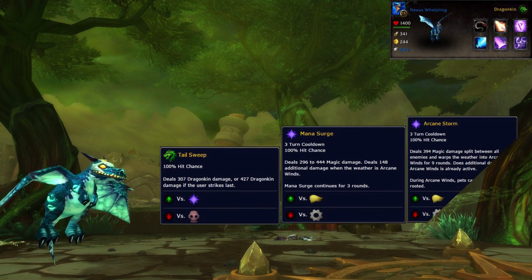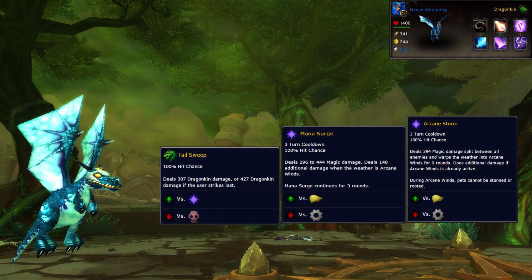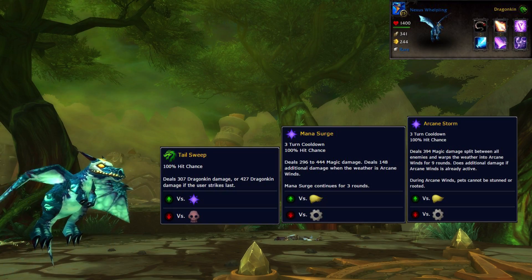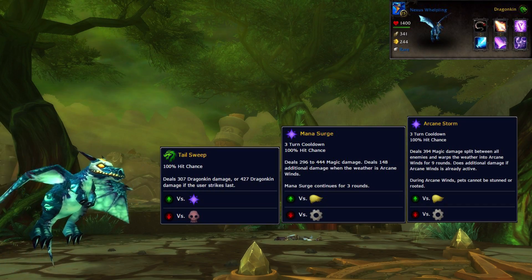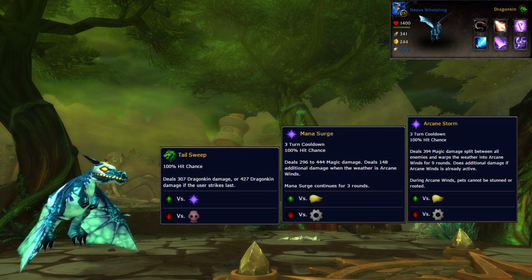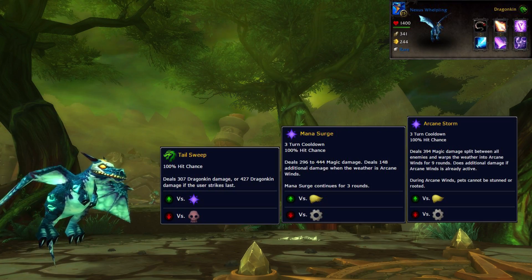In the first slot I've got my Nexus Whelpling with moves set to Tail Sweep, Mana Surge, and Arcane Storm. I have a power-focused breed of Nexus Whelpling. It may not be necessary but it certainly does help to get Bleak Claw down faster. If your Nexus Whelpling is not an attack breed, it wouldn't hurt to bring along one more pet with Mana Surge just in case, such as the Mini Mind Slayer, the Shimmering or Mana Wyrmling, the Arcane Eye, or the Blue Carp.